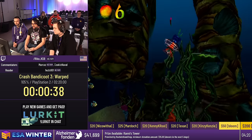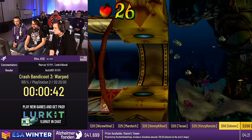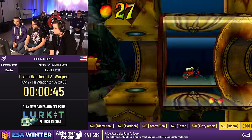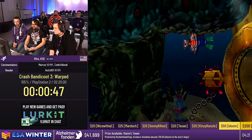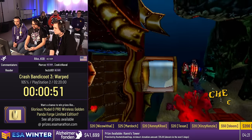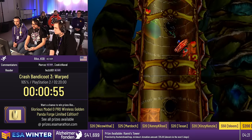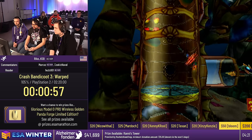This is the first of many vehicle levels. Crash 3 introduces a lot of vehicles compared to Crash 1 and 2. About half of the game is vehicles. This is Under Pressure, which is the first of two scuba levels where you're swimming underwater. The movement tech here is basically: if you mash X, Crash swims faster, and when you spin he also moves faster — so it's using both at the same time.